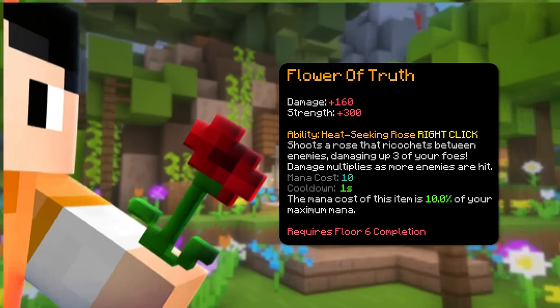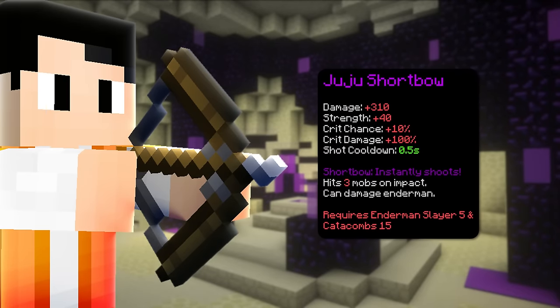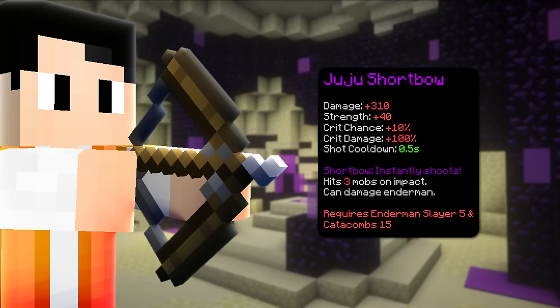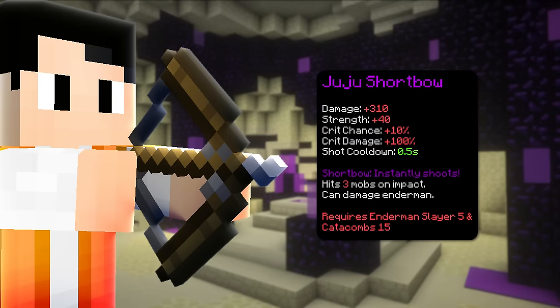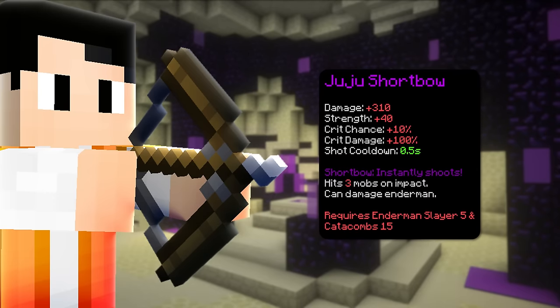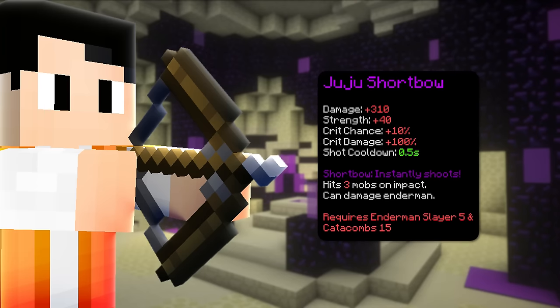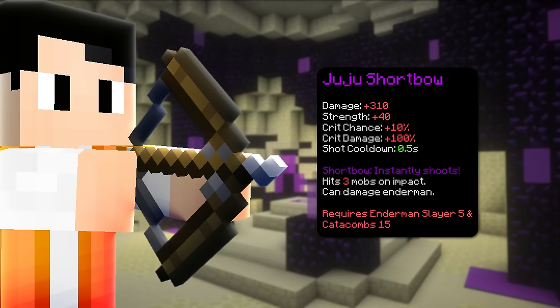Or you could completely skip the Flower of Truth and use the Juju Shortbow which requires Ender Slayer 5 and Catacomb 15. This weapon is mainly used by Berserks and Archers as it's very good for clearing and has good DPS. Comparing this with the Flower of Truth for clearing, the Juju is better. However, you don't get the benefit of fly stealing mobs so healing might be an issue. Just keep in mind that the rate of fire is dependent on how much attack speed you have.